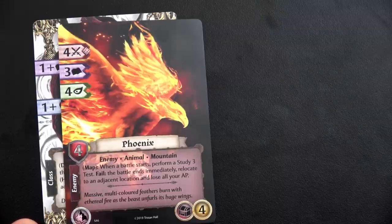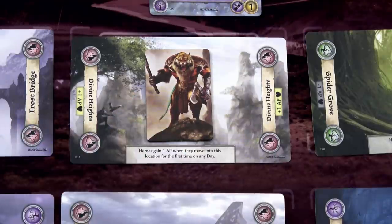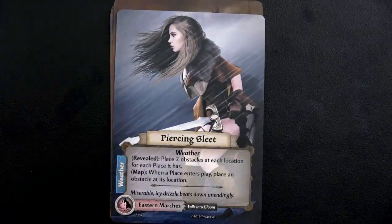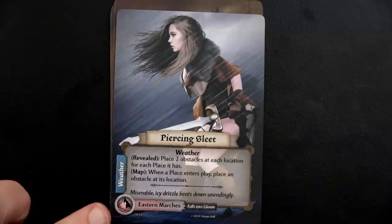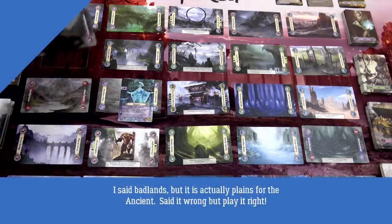We have zero more APs, so we're going to stay where we are - we have to. We'll make camp, draw a night card, and start round two. We draw piercing sleet. Place two obstacles at each location for each place it has - no location has a place right now, so we don't worry about that. It has a map: when a place enters play, place an obstacle on it. This is a weather card, so it stays active until another weather card comes out. The eastern marshes will also go to gloom.